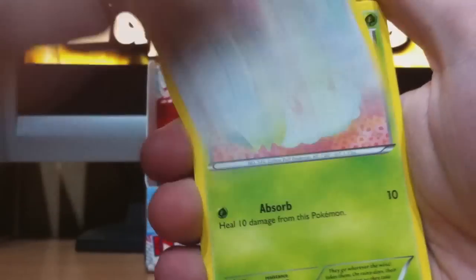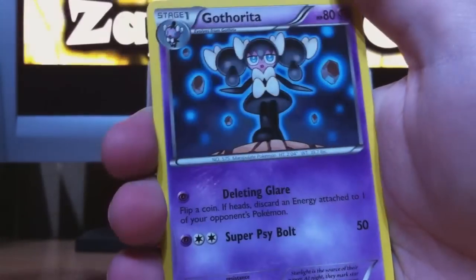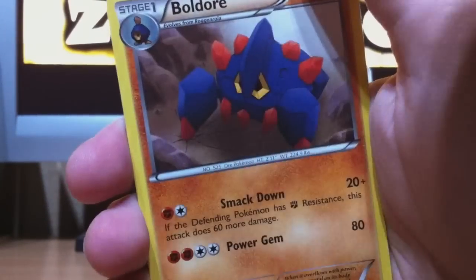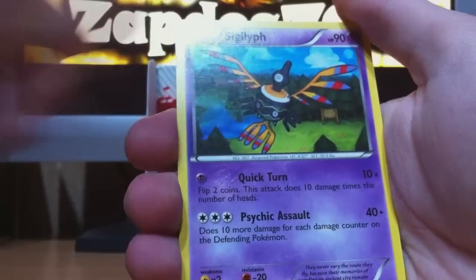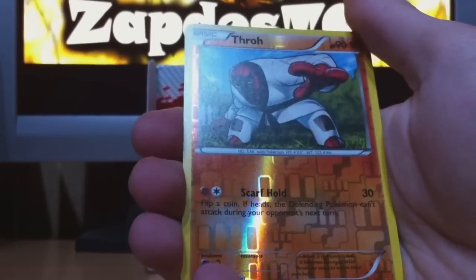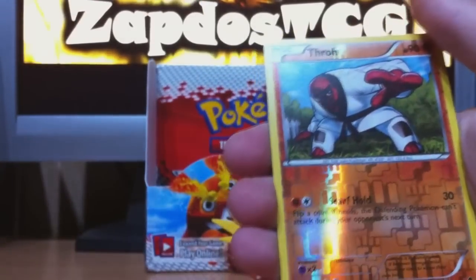We start off with Minccino, Cottonee, Swanna, Gothorita, Sandile, Gothorita — nice, this will be great for my Gothitelle deck. I'm gonna place them here — I pulled a couple of others but yeah. Boldore, Sigilyph — the reverse is Throh. So I got Throh and Sawk reverse — this is a great duo. It kind of reminds me of Hitmonchan and Hitmonlee. And the rare, Simisear.